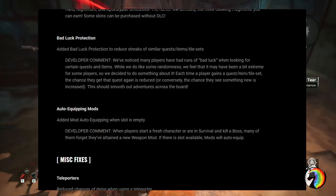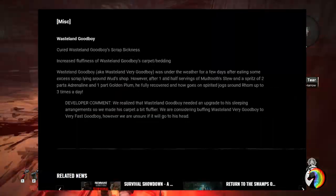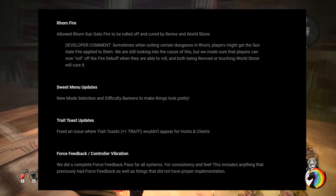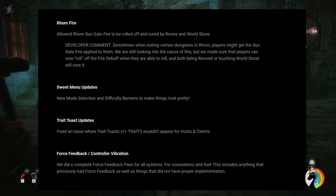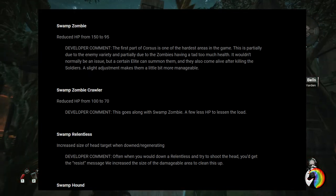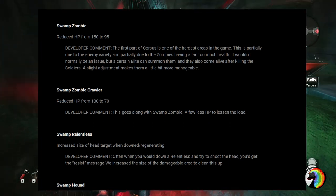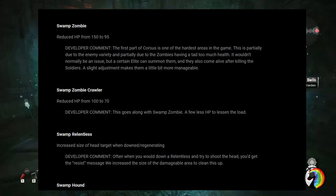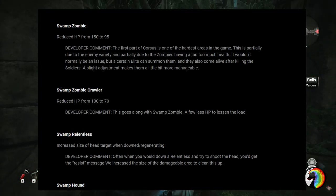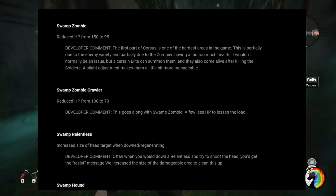Moving on to the rebalances and fixes — the list is very long with a lot of performance changes, balance passes, and item, armor, and weapon changes. I'm going to highlight the major points and leave the full list link in the description. They did a lot of rework on enemies. Notably, swamp zombies in the Corsus realm had their HP reduced from 150 to 95 — a 55 HP reduction. Those guys were overwhelming because they ate a ton of ammo, especially with unupgraded weapons. The swamp zombie claw form also had its HP reduced from 100 to 70.